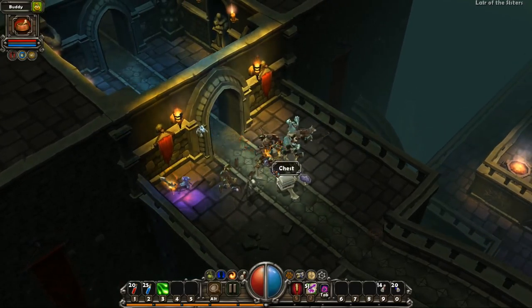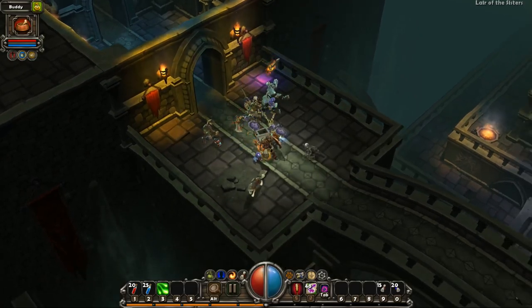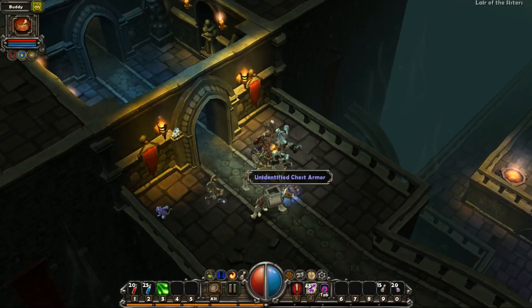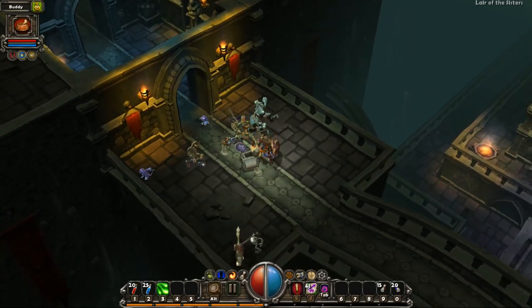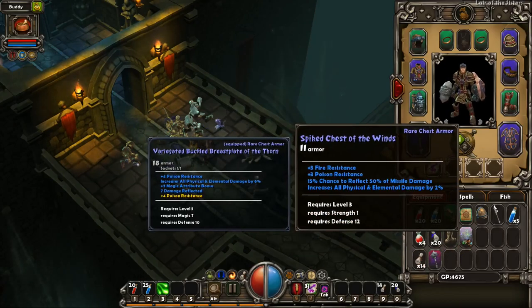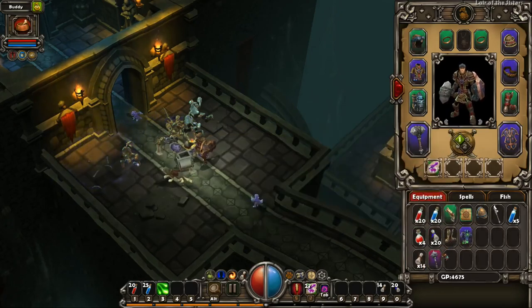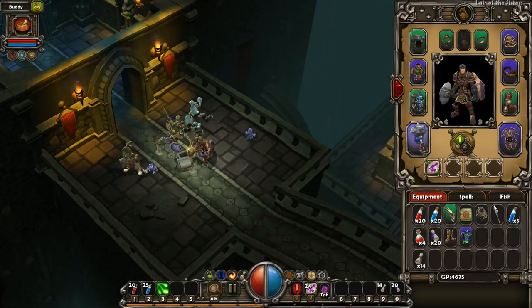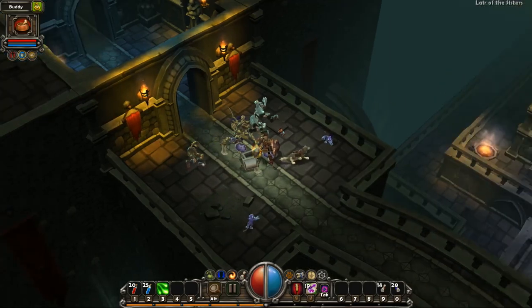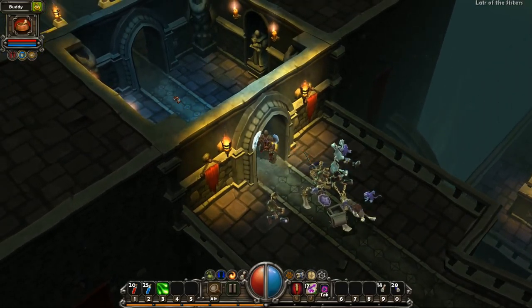What do we got here? Identify scrolls. An unidentified armor chest piece — let's see what that is. Spike chest, Wind of the Winds. Requires level and strength one. Why can't we use this? Not possible. That's alright — we'll get your strength up and we'll get you going.